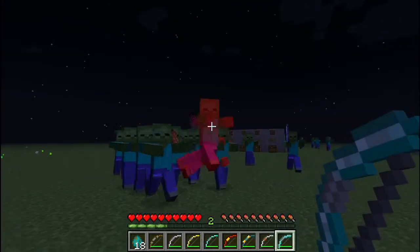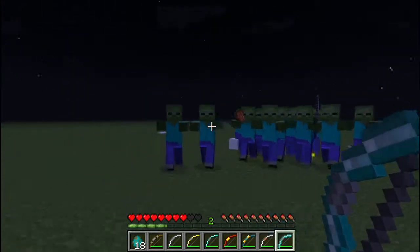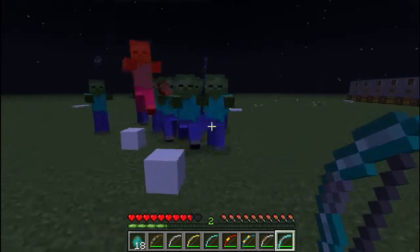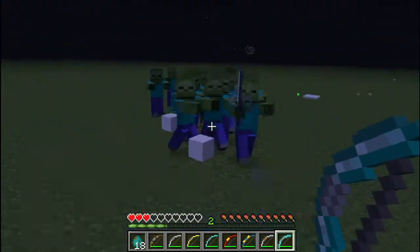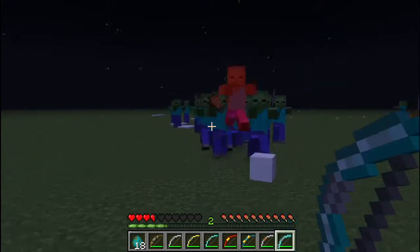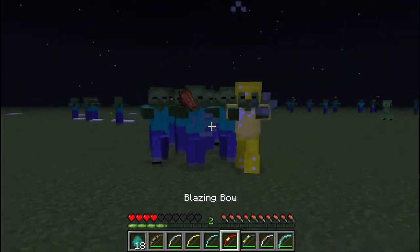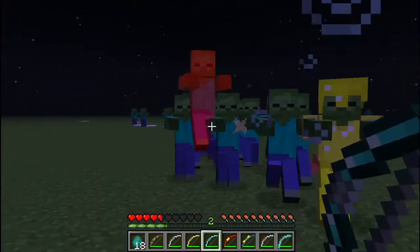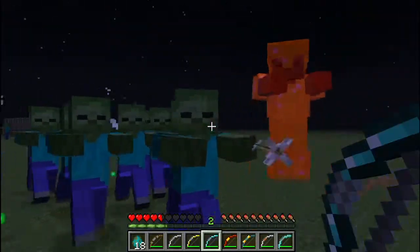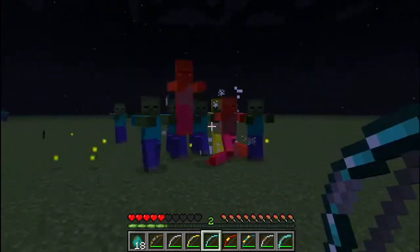Frost bow — this one is just added in for Christmas. It gives them the slowness potion effect. I don't know if you can see that here. And then you can see the snow getting placed around. Here we go — my favorite.